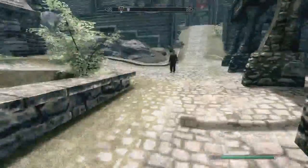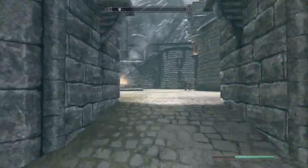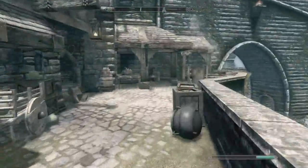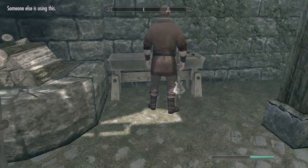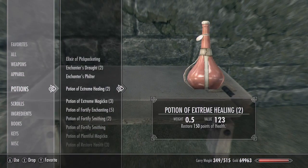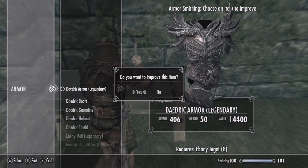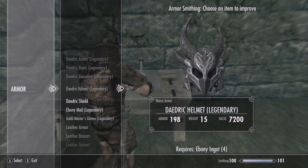Now we're out. We're going to head back up the brick walkway, back into the courtyard, and hit up the blacksmith forge. Before we use the blacksmith forge, we are going to stand in front of the workbench, go to our potions, and take a fortify smithing potion. Then we are going to use the workbench and improve our Daedric Armor, Daedric Boots, Daedric Gauntlets, helmet, and shield.